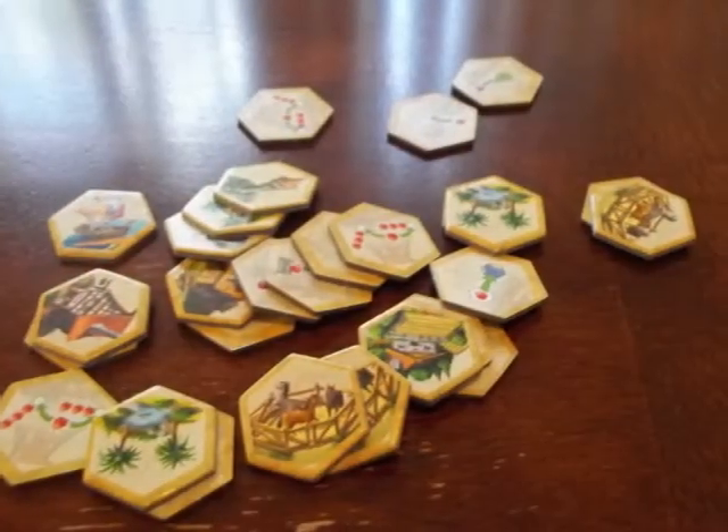You also get ten Kingdom Builder cards, 28 location tiles, eight summary tiles, and a star player tile.